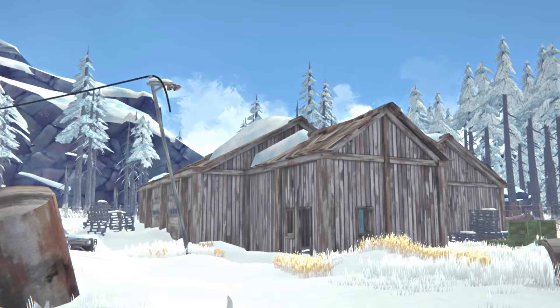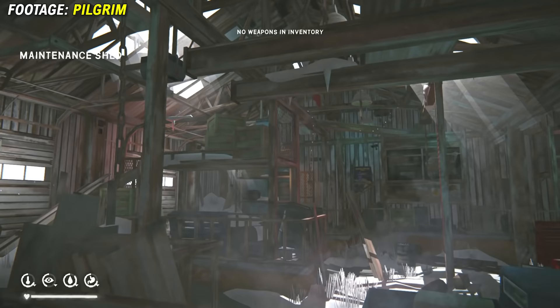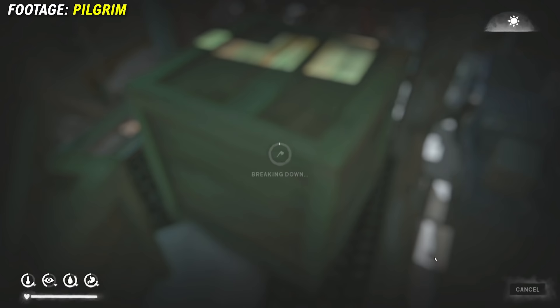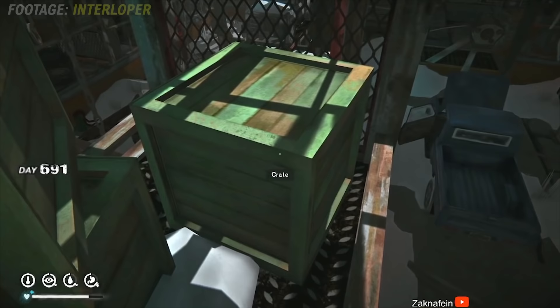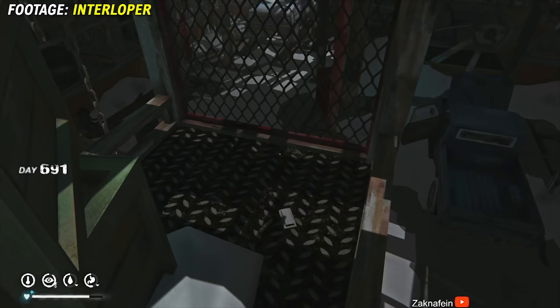This next hidden loot is in the maintenance yard, and this is a big one especially on Interloper. When you head into the maintenance yard itself, have a look at the green crates on your upper left, because one of these crates has hidden loot inside. If you go up there and break down this crate, you can find really good stuff inside, including an airwrap and a stim. On Interloper, this is actually one of the hidden bonus stims you can find. It is not guaranteed — it only has a chance to spawn — but I would definitely recommend breaking down this crate on any difficulty if you can.